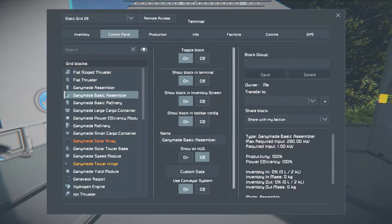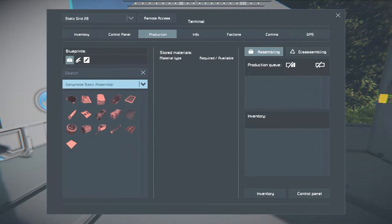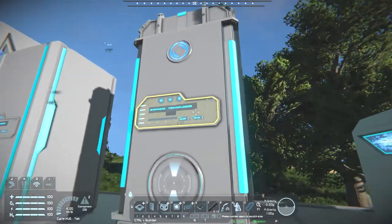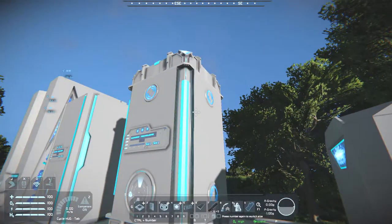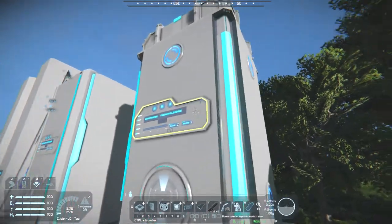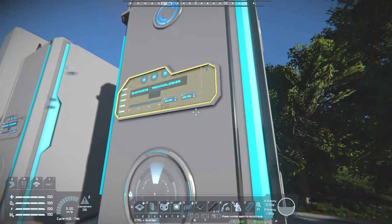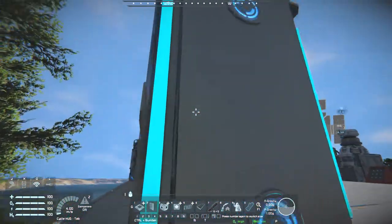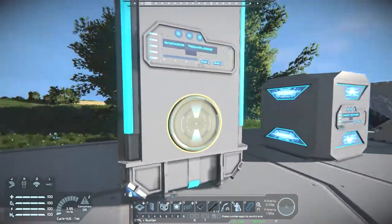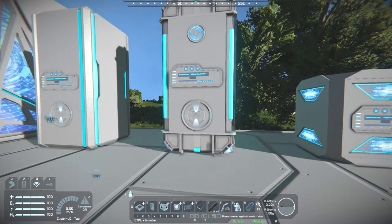Over here we have the Basic Assembler, which does whatever a basic assembler would do. Then we have the modded assembler, which can do everything. For the modded one, it has two fewer upgrade slots compared to the vanilla — it only has six, while vanilla has eight on all four sides. The tiny circles are the module points where you attach modules to improve performance. The bigger circles are conveyor points, meaning unlike the vanilla assembler, blocking the conveyor points with upgrades doesn't give you any benefit — the upgrades need to be on a different assembler.